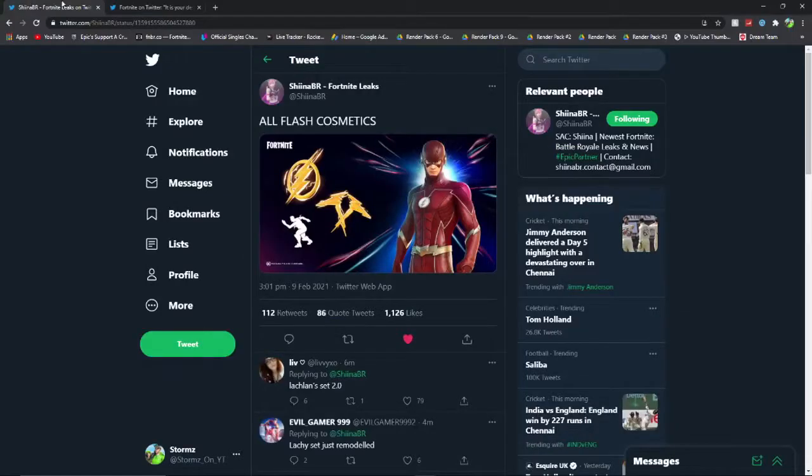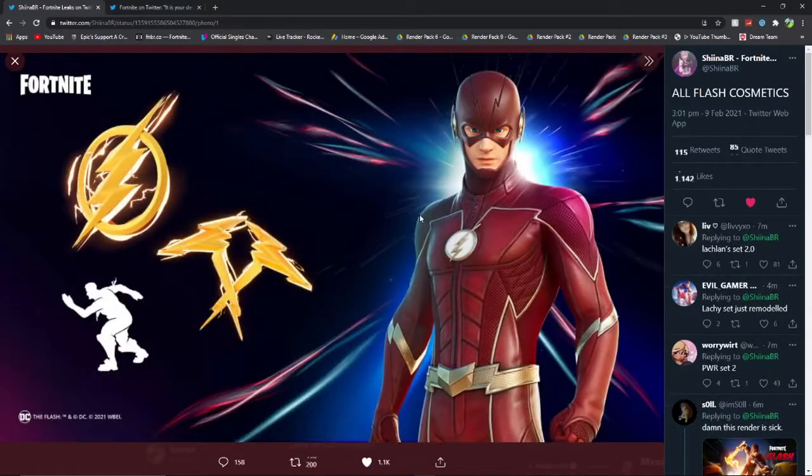We're on Twitter right now and as you can see SheenaBR just tweeted all the flash cosmetics. These are some of the cosmetics we'll be getting for competing in the cup if you place high enough. It actually kind of reminds me of the Lachlan set. As you can see, we have the flash skin which looks pretty fresh, the lightning pickaxes, a lightning back bling, and then some kind of emote that looks cool as well.